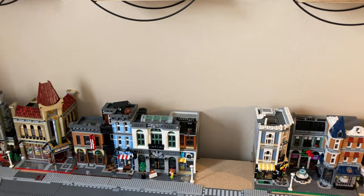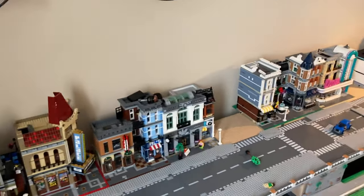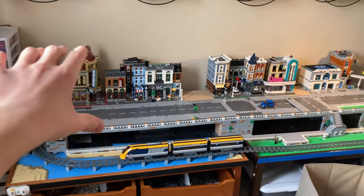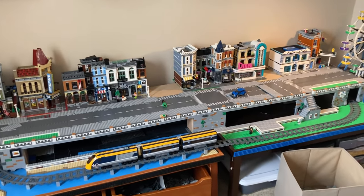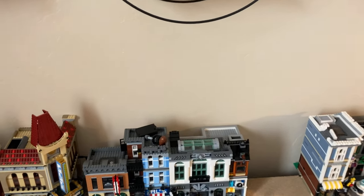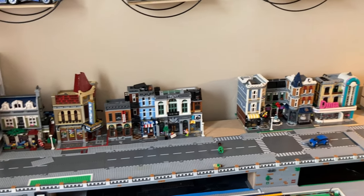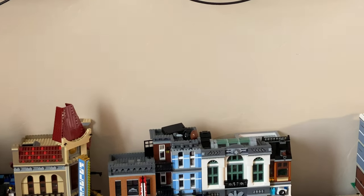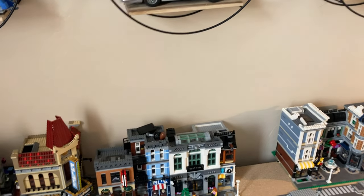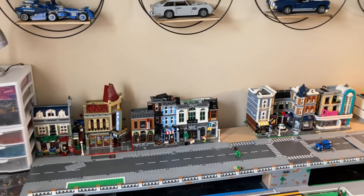Now for the big news. I've got one plan for my city that I'm really excited about that fixes two problems at once. I want the city to look bigger — I want it to look like the buildings go back further and further. So I'm going to create buildings in the background. This also fixes the problem of not having very much residential space, so I'm going to make high-rises that go straight up against the back wall. I can have apartments, a museum, a hospital — all in the back — which I think will look really nice.